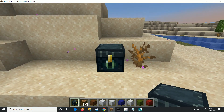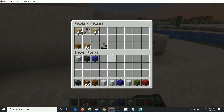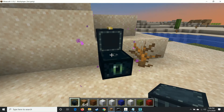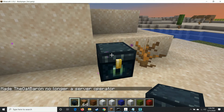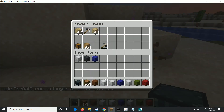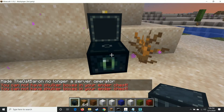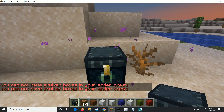By default, if you install the plugin and don't give anyone any permissions, they cannot store any shulker boxes in their ender chest. Right now I'm operator, that's why it is allowing me to put shulker boxes in. But as soon as I'm no longer an operator, you'll see this message pop up that tells you you can't put shulker boxes in your ender chest.